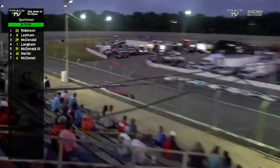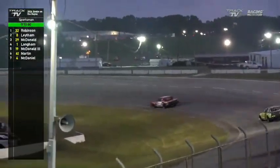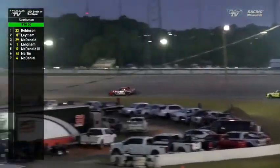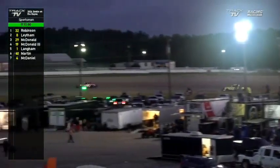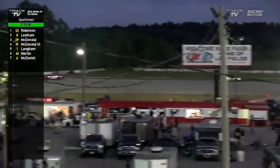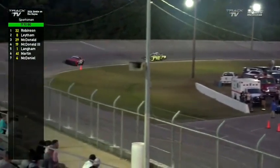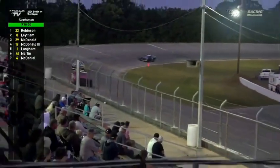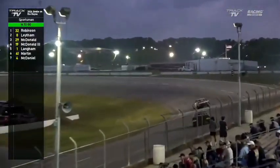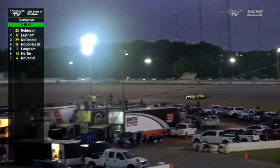Still out front, loud and proud: Chad Robinson. BJ Latham is trying to make up ground — you can see on the back straightaway the gap is 10 to 12 car lengths. Looks like Chad Robinson put another three tenths on BJ that time. A couple laps ago BJ was eating into it, but Chad has found his groove and is adding time — though BJ ate a tenth back that last time across the stripe.